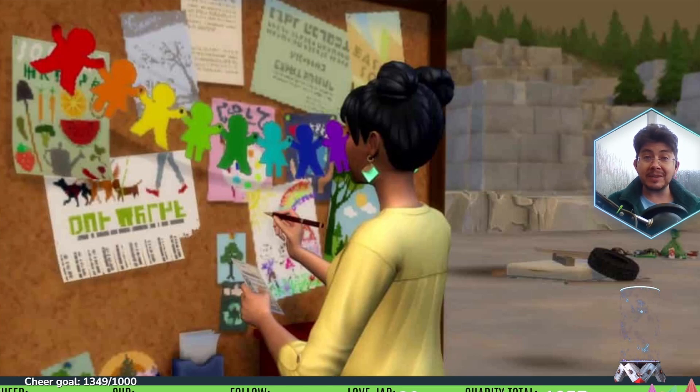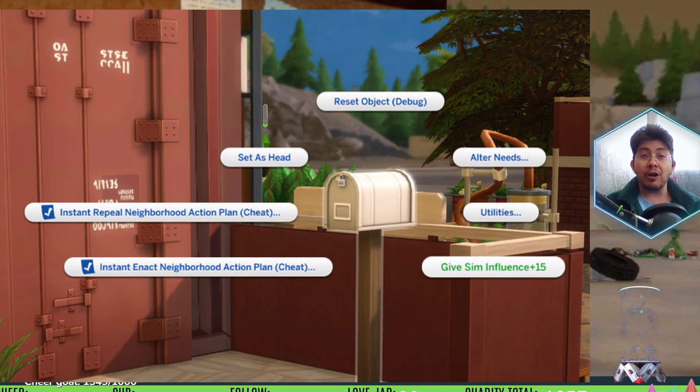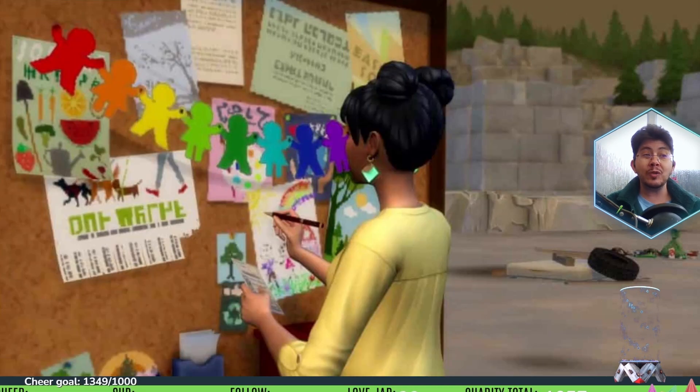To enact or repeal NAPs, bring up cheat options on the mailbox or community board to instantly enact or repeal NAPs without going through the voting or appeal process. This is much easier than the normal process, which requires going around your entire neighborhood talking to all adult sims to get them to vote — an extremely time-consuming process in the game.